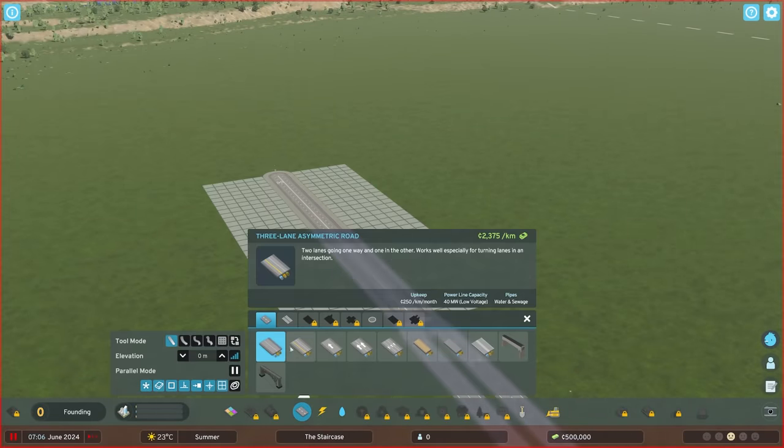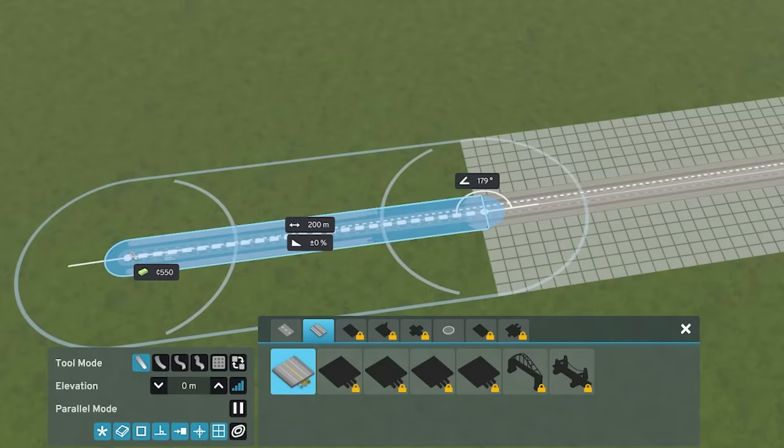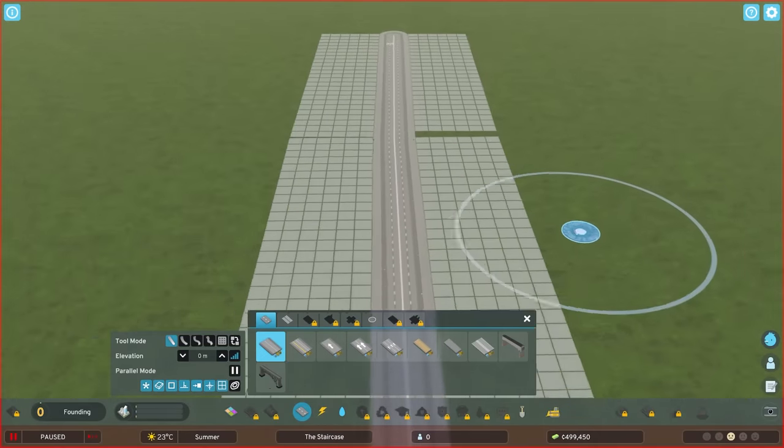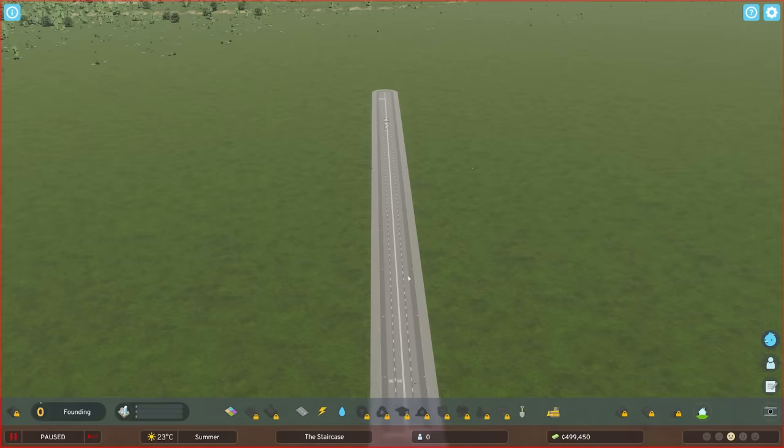So I think what I want to do to start off with, let's just make this road slightly longer. We'll add on another 200 meters. Hang on, that's what I've made. How did I make it wonky? All right, delete. Take two. That's better. Perfectly straight. You don't want a bent one.